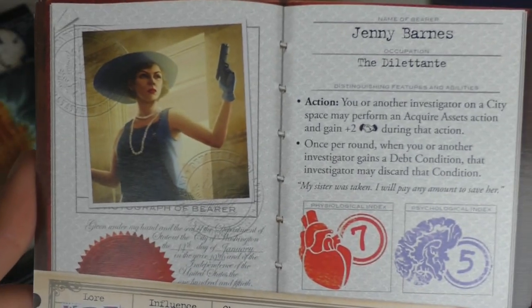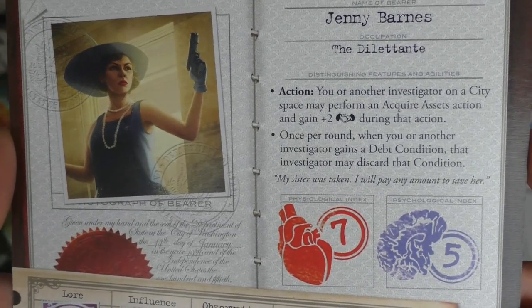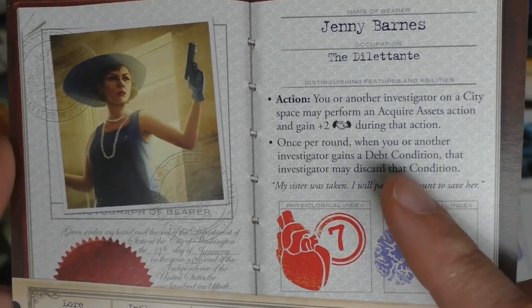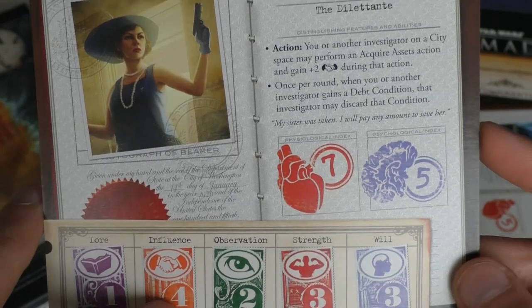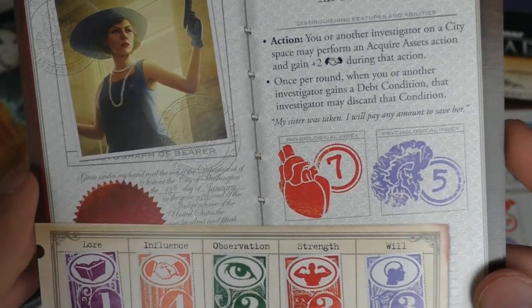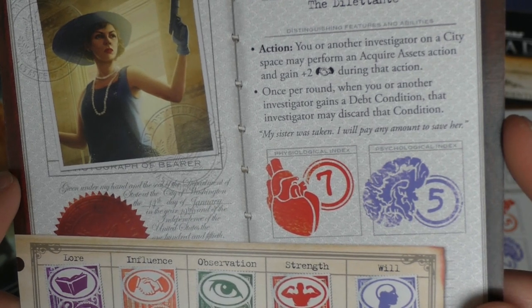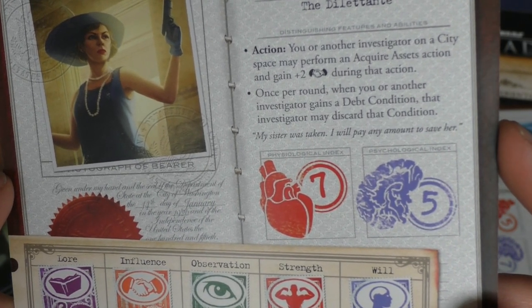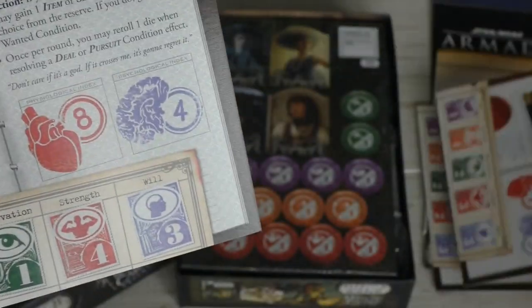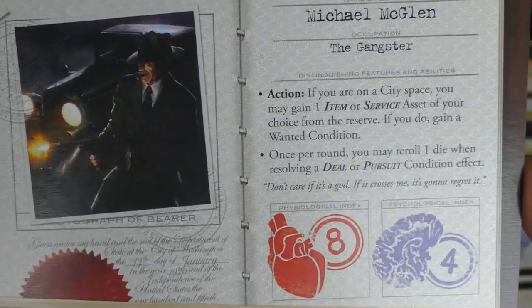We have Jenny Barnes the Dilettante. She or another investigator on a city space may perform an acquire asset action and gain plus two to that roll — pretty cool. She has four influence herself, so that's six total. Once per round, when she or another investigator gains a debt condition, that investigator may discard that condition. Awesome stuff!